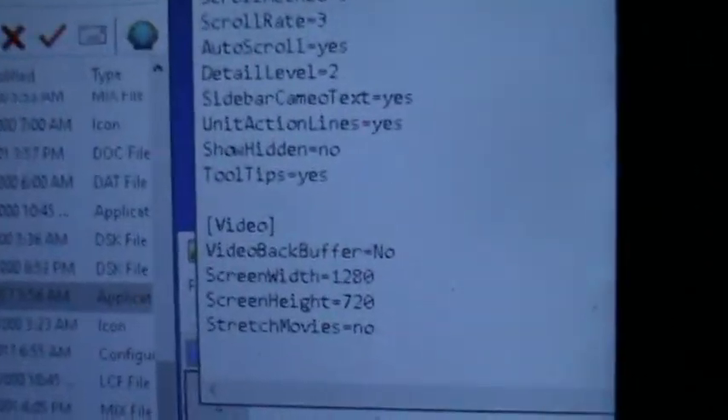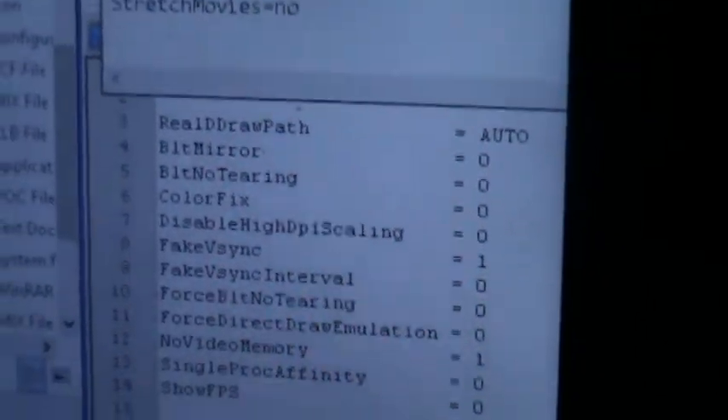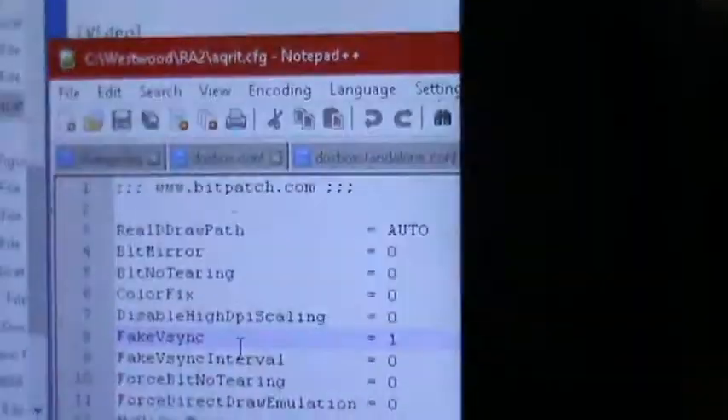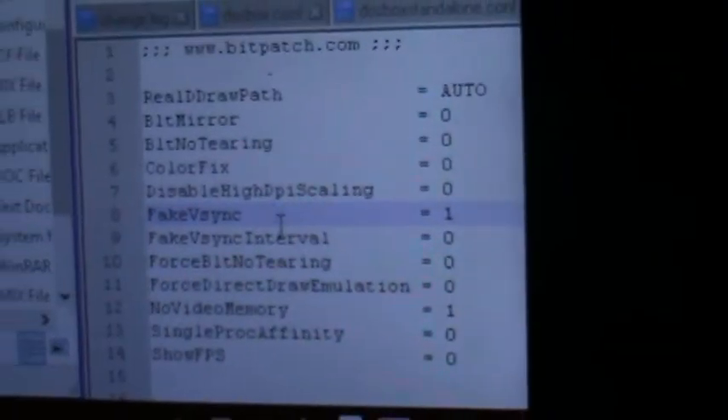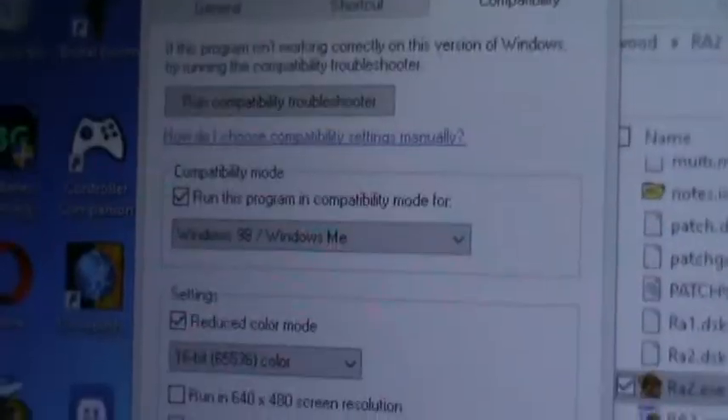I believe I've done it right. Got the DirectDraw patch. Those are the settings. Got the compatibility mode. Got borderless fullscreen on there.